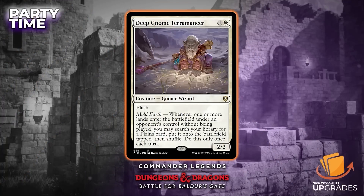Another thing people have been asking for in white is also on a card in this set. This deck is probably one of the best, if not the best, as far as the new cards go. One of them is Deep Known Terramancer — a 2/2 for one and a white. It has flash and it's a gnome wizard.